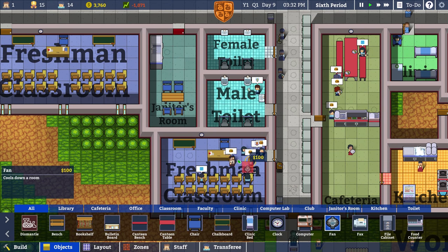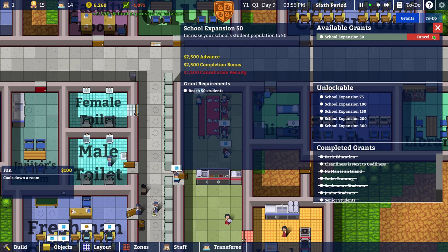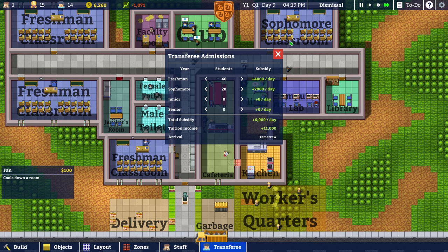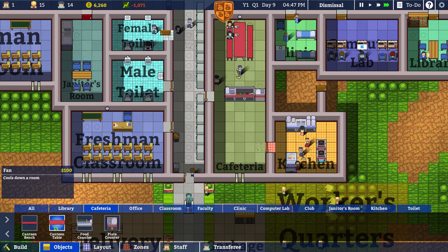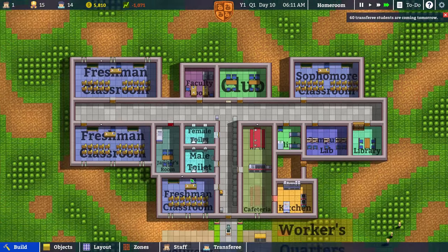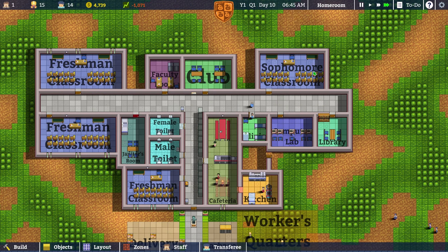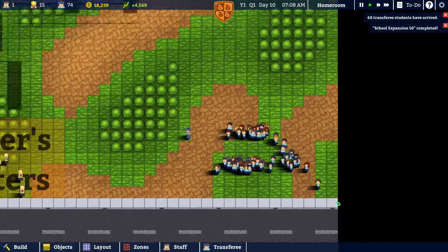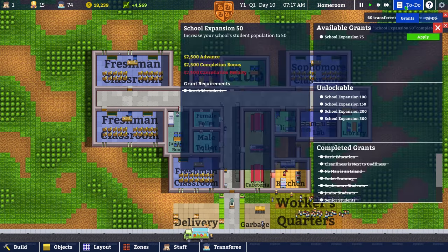What about a fan? Cools down a room — I didn't know that was necessary. Now we're gonna apply for the school expansion to get fifty more kids, which we hopefully will get tomorrow. It says arriving tomorrow — more than six thousand a day. Sixty transferee students are coming: twenty sophomores, forty more freshmen. We're gonna be overflowing. Look at all the students — it's a rush. In four days we could get more. We got two thousand five hundred extra and school expansion to seventy-five.